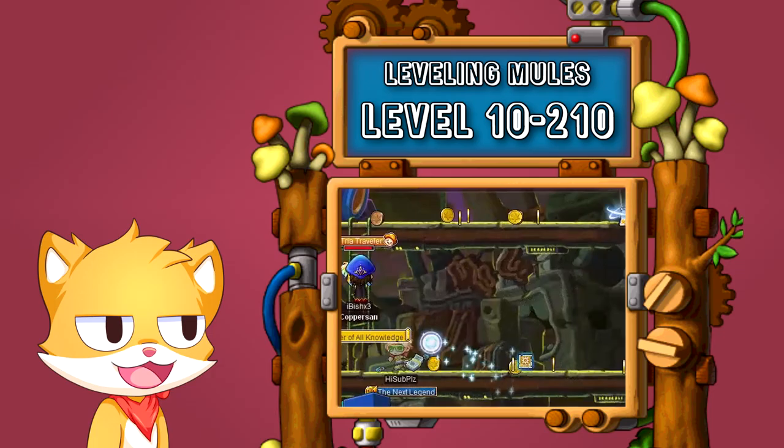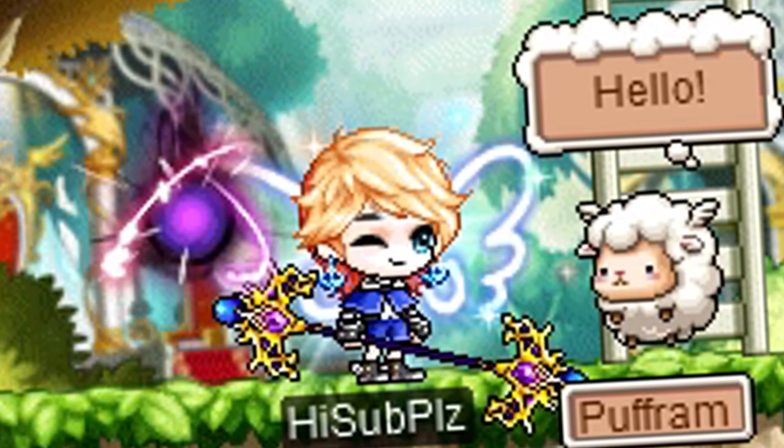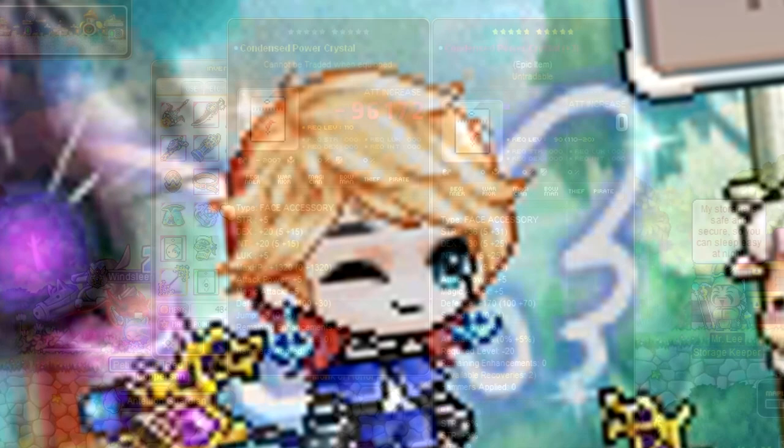Link skill and legion mules are characters whose only purpose in life is to support your main character. It's okay to give them less attention and skip content in favor of just getting that character to a higher level. To make sure we do this as fast as possible, we prepare as much as we can to save time.